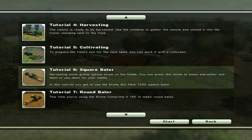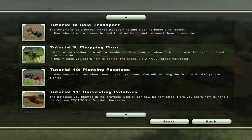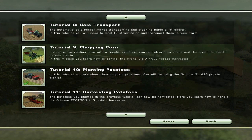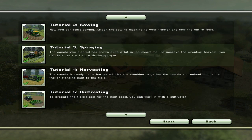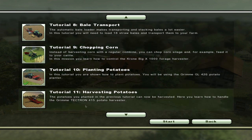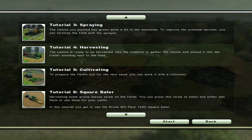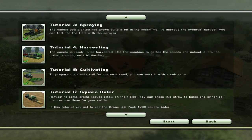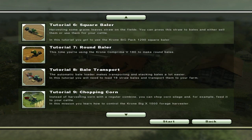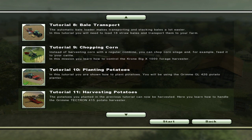Time to do some square baling. What else is there? Bale transports, tutorial chopping corn. I've already done planting potatoes — we did that in the demo, so we'll skip that. Actually we harvested potatoes. Well, I'll tell you what we'll do — we'll go ahead and end this episode. The next episode with the tutorials will be the final one, and we'll go ahead and do the rest, which I don't think will last anywhere near as long. So until then, I'll see you guys later. Keep on farming.